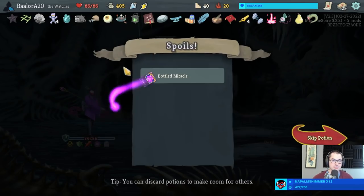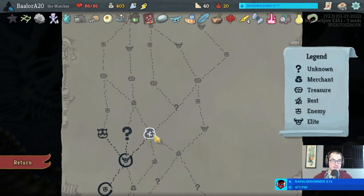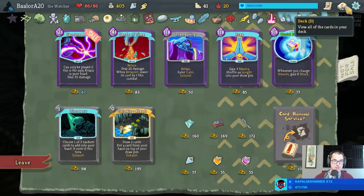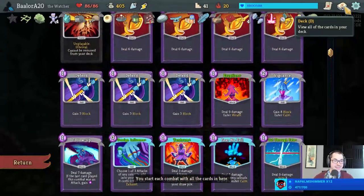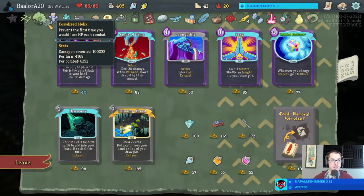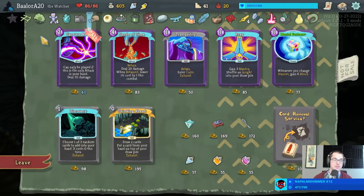I'm gonna need some block for the late game. Mental Fortress will help with that too. Strange Spoon could let us keep our cards that exhaust - Talk to the Hand, Blasphemy, and Foreign Influence. I don't think that's worth it.